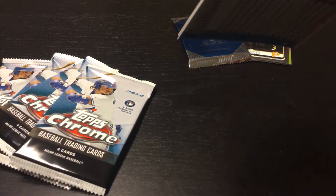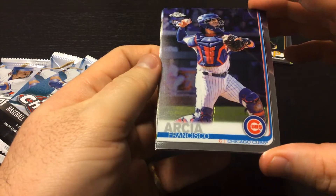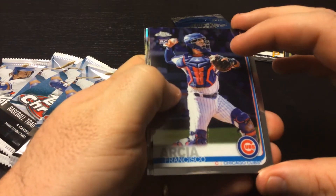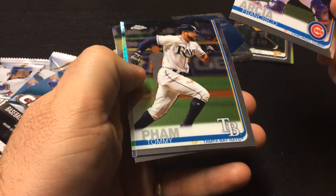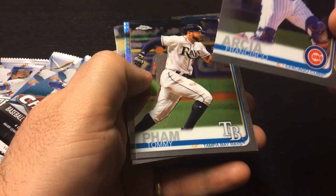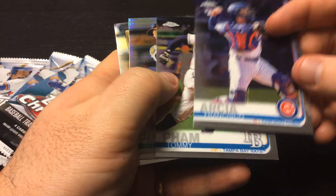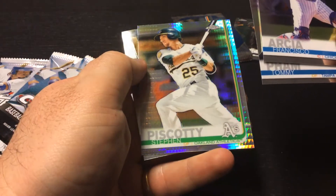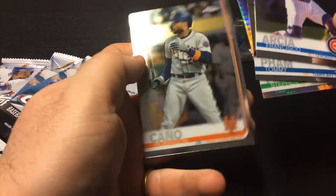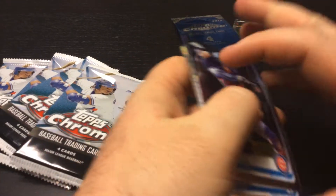Pack two: Robinson Cano on the front, Francisco Arcia rookie card, Cubs. Tommy Pham — I think he's with the Padres now, got traded, or Oakland, somebody in California traded for him. A Steven Piscotti refractor and the Robinson Cano.